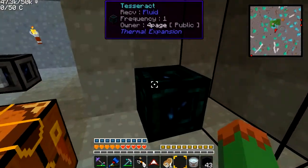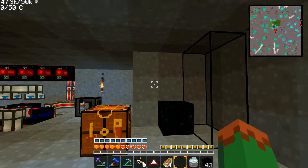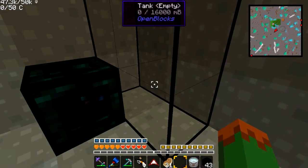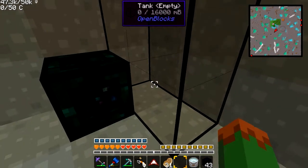Here I am down in my basement. I have a tesseract right here and another one in my inventory. This one says Fluid Tesseract and there's a tank next to it. You could probably guess that it's going to be for some type of fluid.